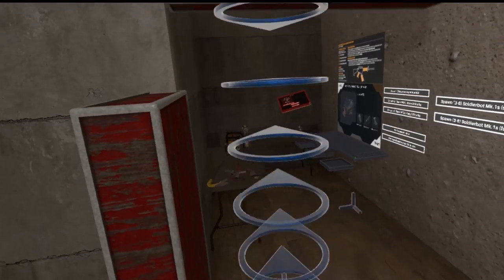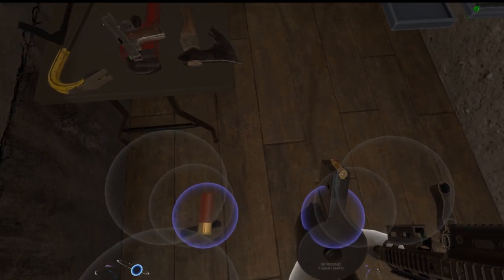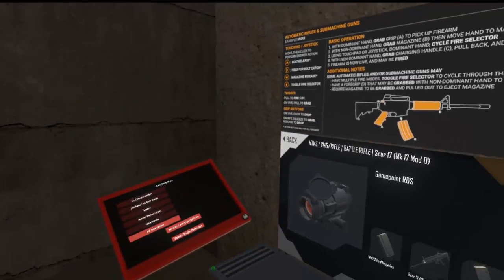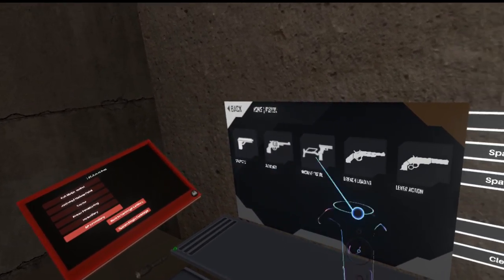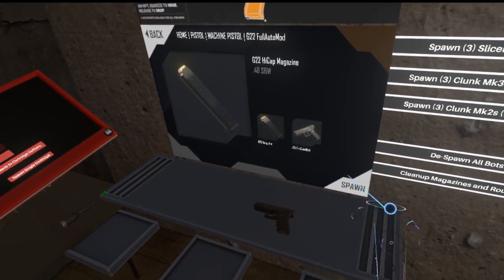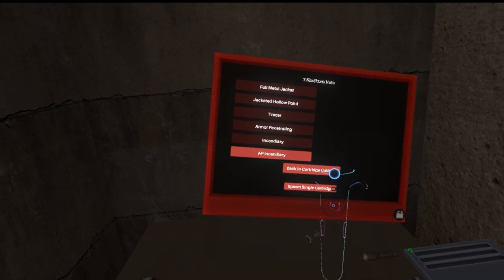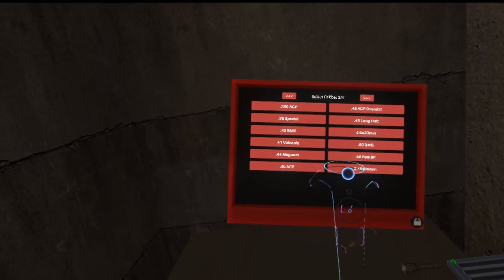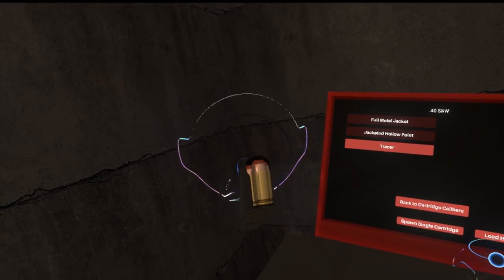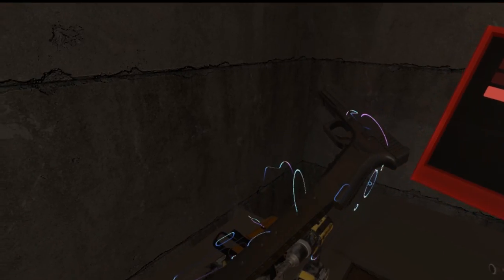Let's jump back down here. Let's pick a more fun 9mm weapon here. I love my G22s. Let's pull our ammo panel up here. This is 40SW tracers — got some tracers — which will make it easier to see them as we're firing.